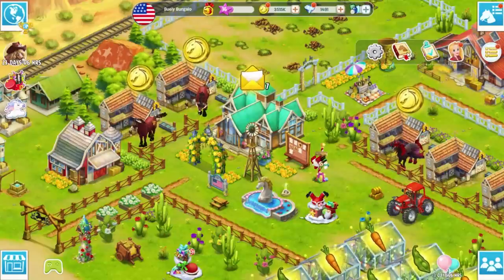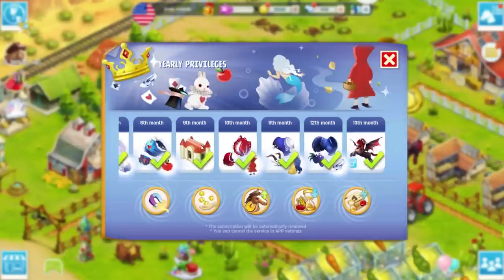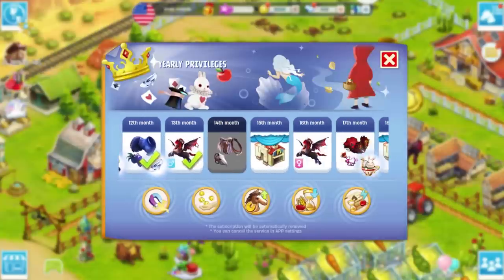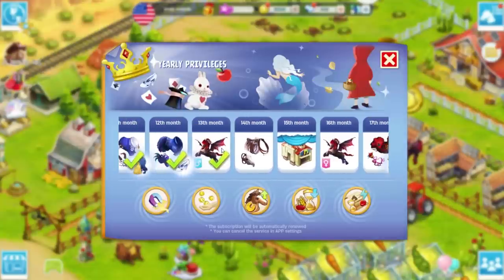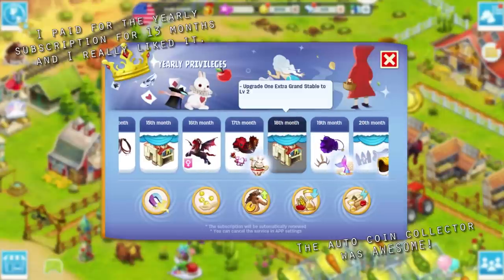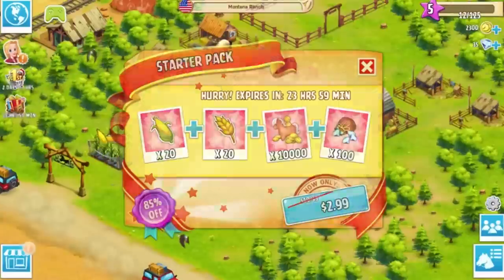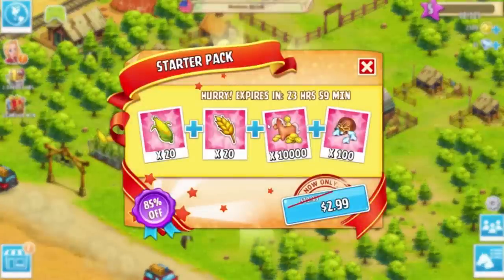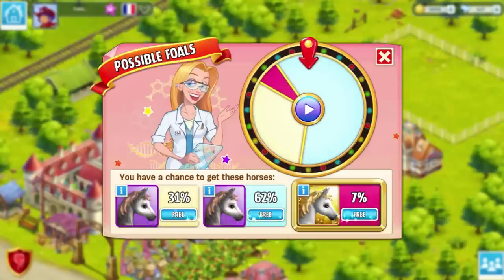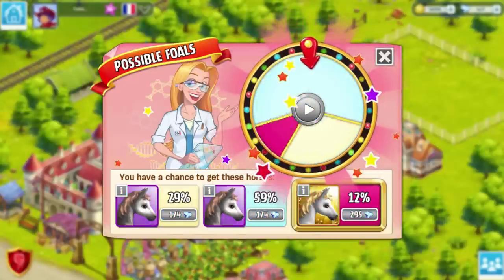Raise the horses until they're at level 10 and then sell them, because at level 10 they are worth the most diamonds they will ever be. To raise any horse's level, you must feed them or you can train them in the paddock. Constellation 3 horses cost real life money, so it's up to you if you want to invest. If you plan on spending any money in this game, I would start with this. I also bought a cheap newbie pack when I first started, which was really helpful. Just be really careful with your diamonds — I would recommend not using them when breeding your horses.